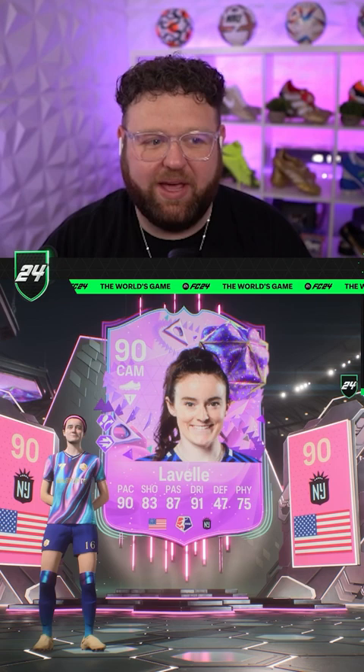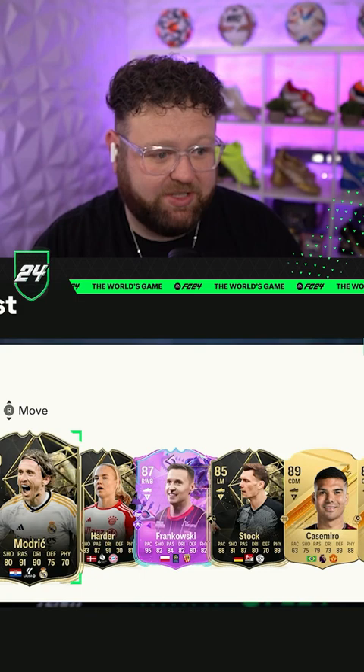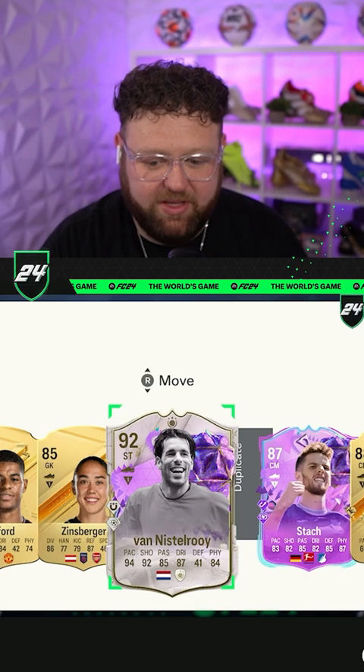We've got to get into the pack to see our icon. We got a lot of special cards — actually quite decent. We got the daily Luca Modric, and the informed version is Van Nistelroy, who has four-star five-star, 94 pace, 92 shooting. It's probably the most usable Van Nistelroy card we've ever had.